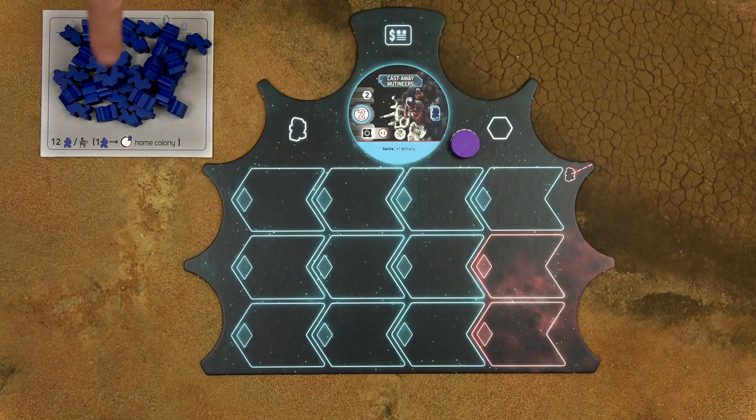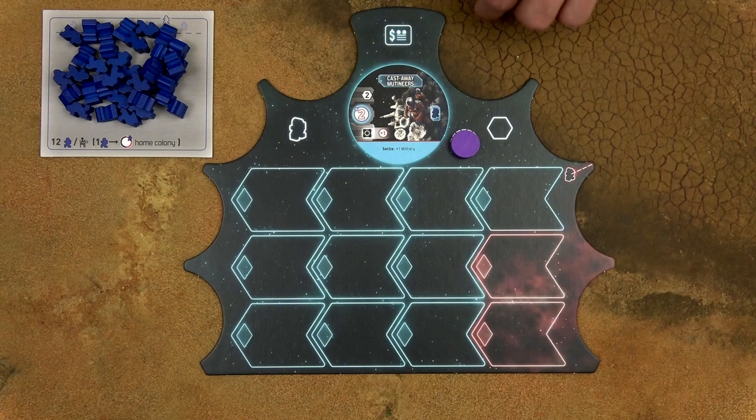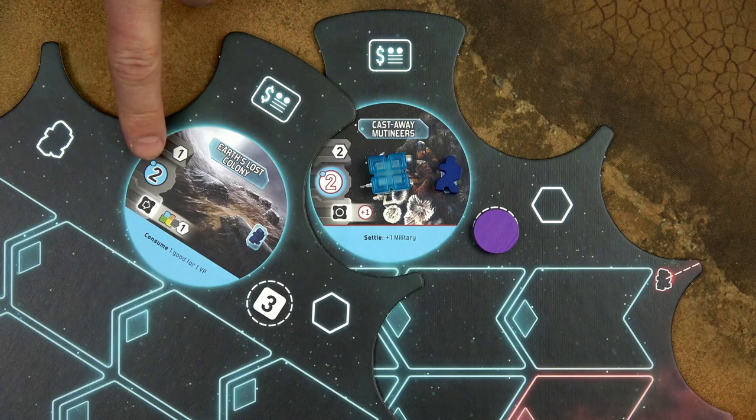Then, as indicated on this colonist supply tile, take one colonist from the general supply and place him on this pre-printed colonist space on your home colony. Then, if your home colony has a halo around the number, place a good token of the corresponding color on your home colony. For comparison, this kind of world doesn't have a halo, so there would be no good token on this world.